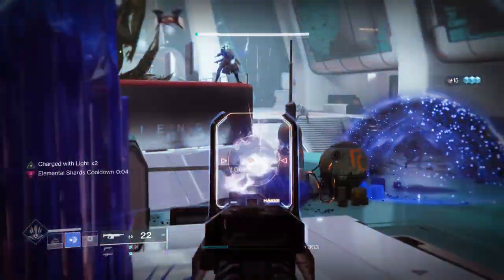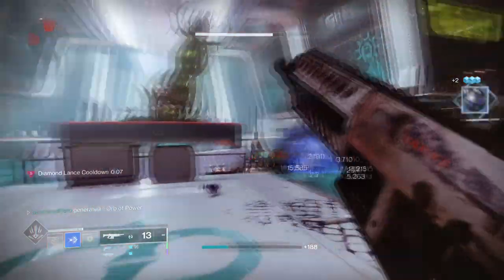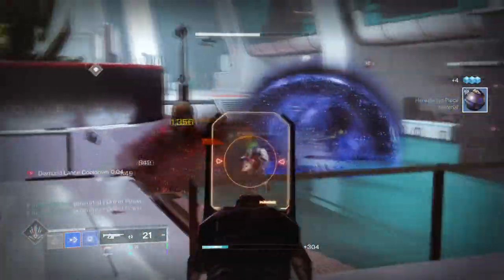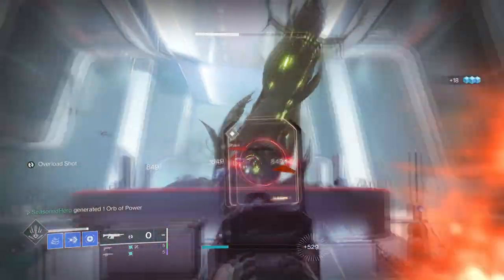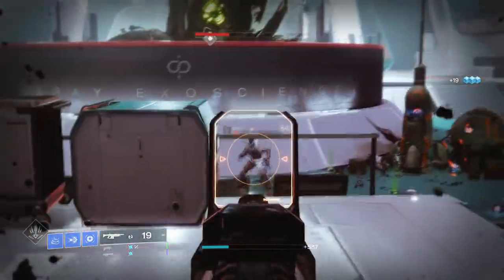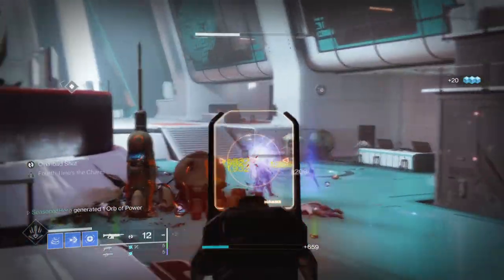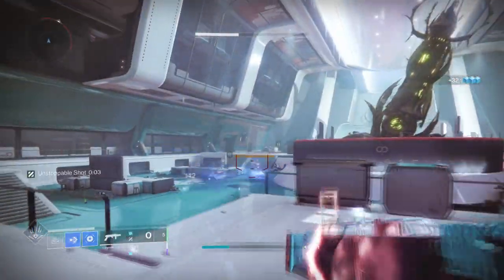The exotic is simple to use as it only requires you to use your class ability, and once you combine this with dustfield grenades, you can have an easy-to-use infinite dustfield build for any content in mind. The power of this setup is not to be underestimated — this one small function allows the Stasis Titan to be the best end-game build for any player.